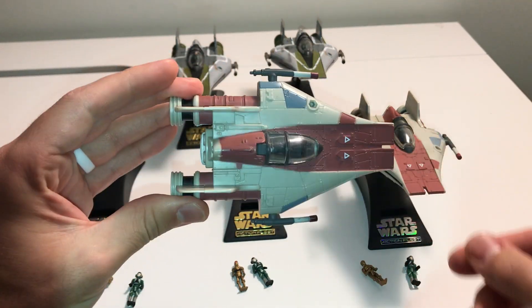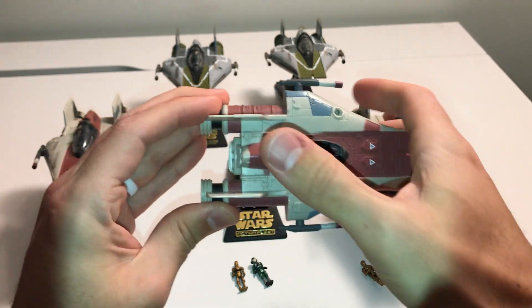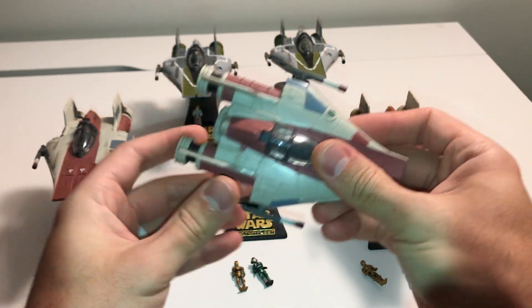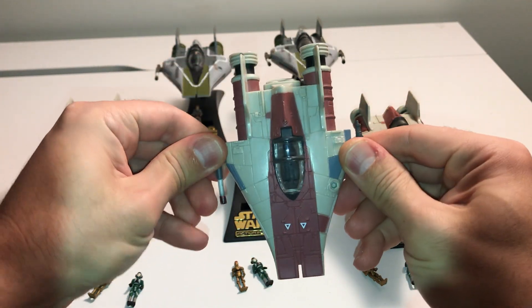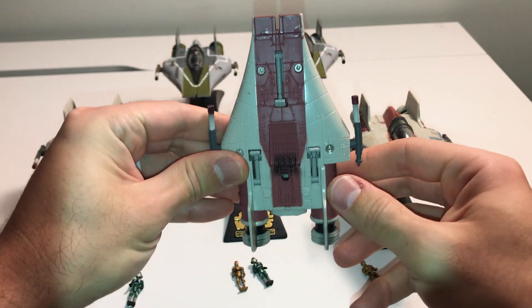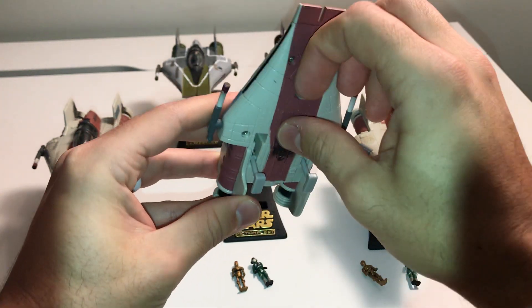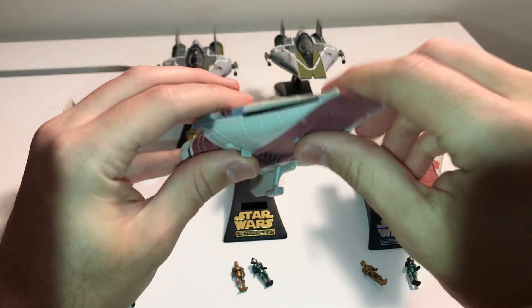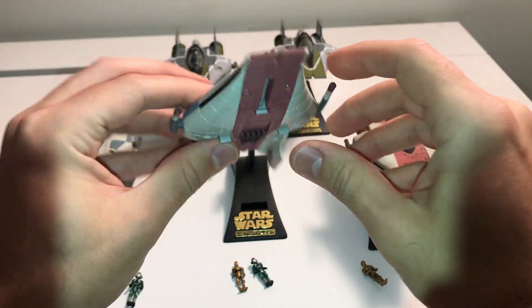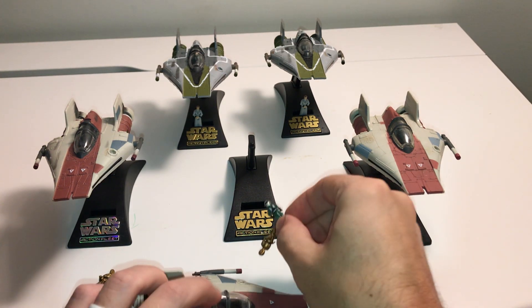This has an opening cockpit — a hinged cockpit — and guns on the side that can rotate on both sides. On the bottom, there are three different landing gear positions so you can stand it up.